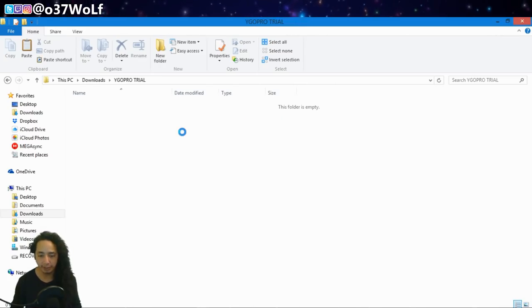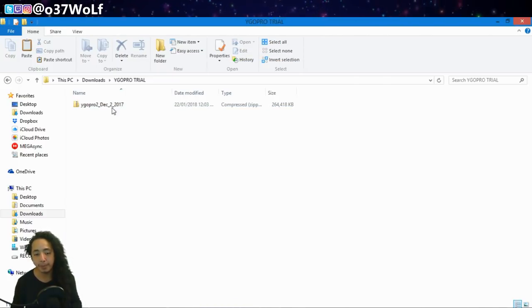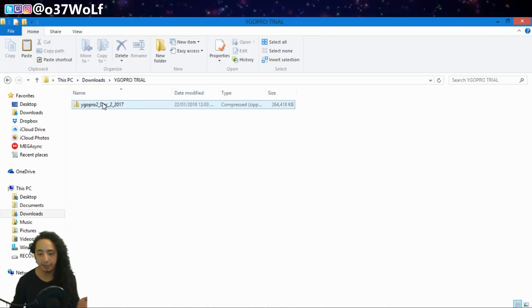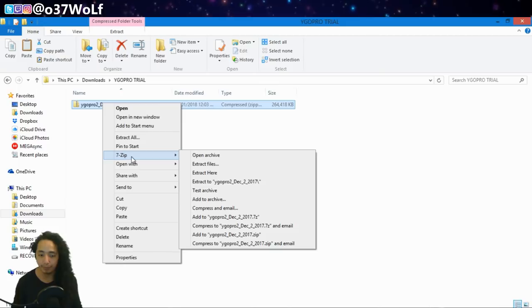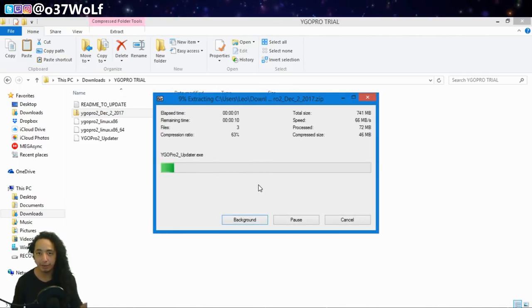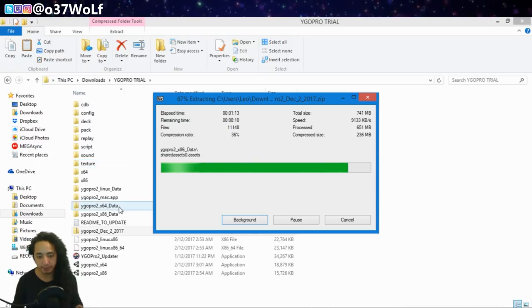Once you download it, cut and paste it into that folder. It should look like this. Then extract all the files — right-click it, hover over 7-Zip, and select 'Extract Here.' It will extract all the files and folders.